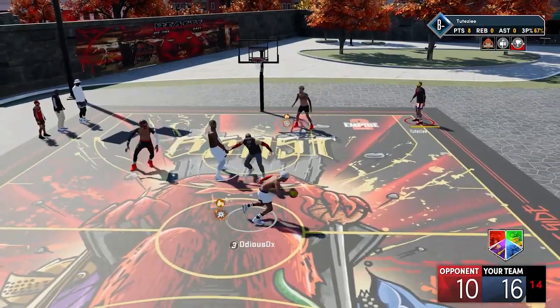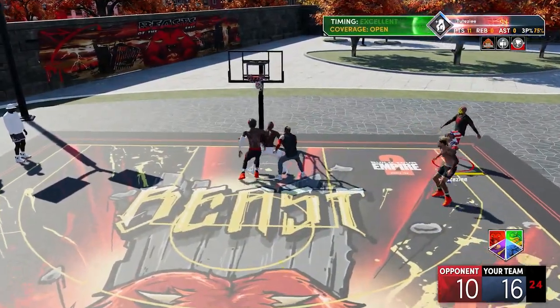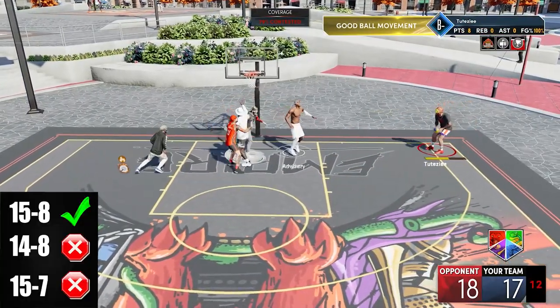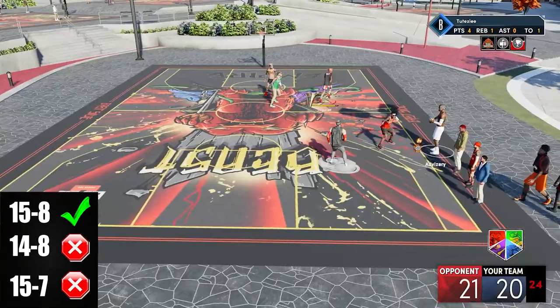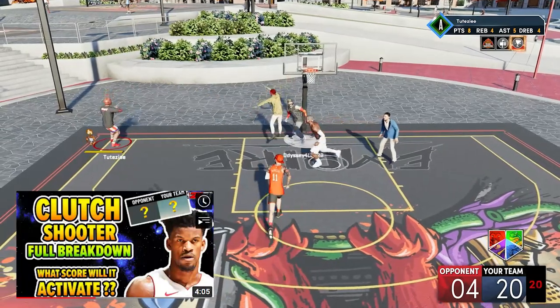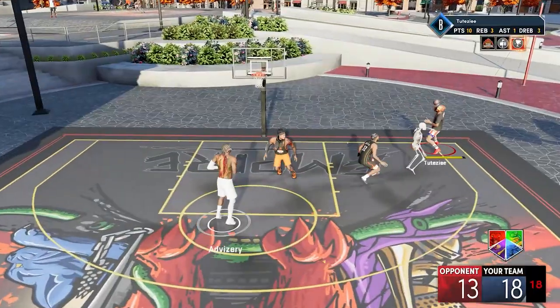The big question about the badge is: what about park games? There are two conditions that need to be met. First, the score must be at least 15-8 before the shot. Doesn't matter which side you are on, so 14-8 or 15-7 won't activate the badge. This was already the case back in 2K20 and 2K21, and I confirmed it on my 2K22 clips — it is still the same.